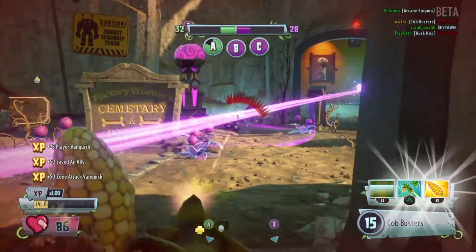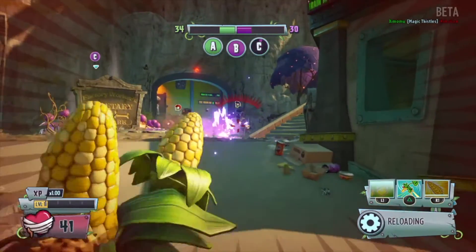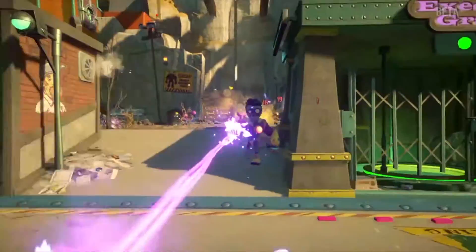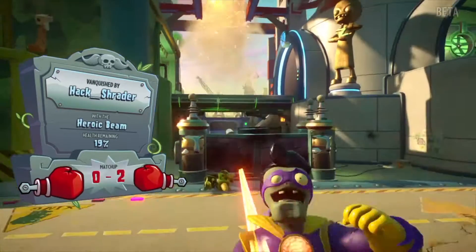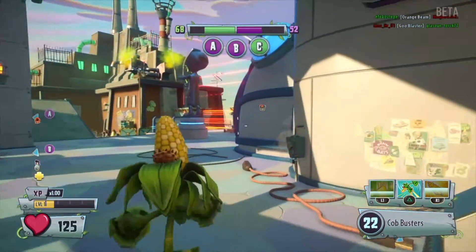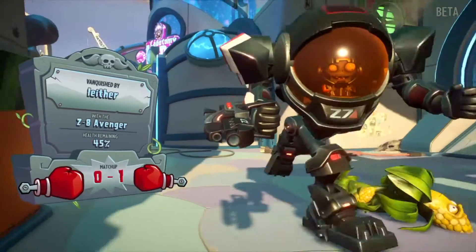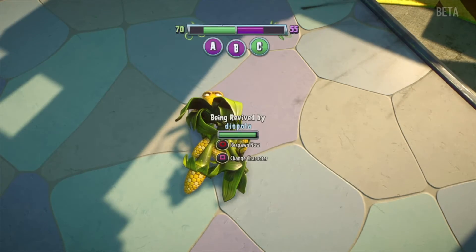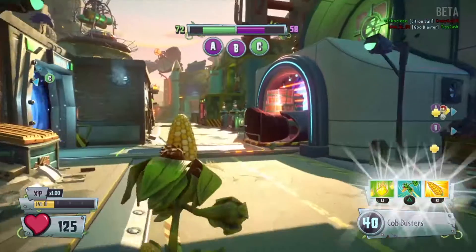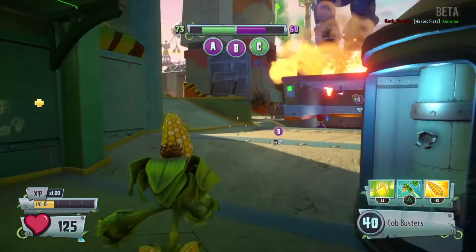On the zombie side you've got Super Brains, who's like a Superman-style superhero parody character wearing a superhero outfit — he's quite a strong close-combat character. You've also got Captain Deadbeard who's got a remote-control parrot. And there's the Imp and Zed Mech, which has a giant robot suit with Mass Effect-style markings on it — a little nod from EA, since it's their game.